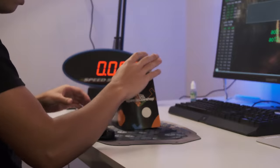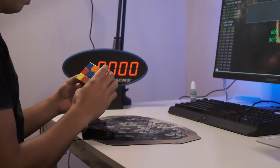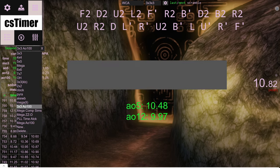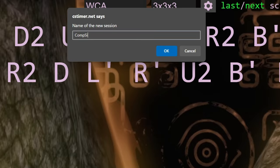Most speed cubers just use a cube cover, take a few deep breaths, and uncover the cube and inspect under 15 seconds. This isn't bad, but we can definitely do better. Let's make a new session on CS Timer and name it Comp Sims — this is just to separate our competition solves from the rest of our sessions.